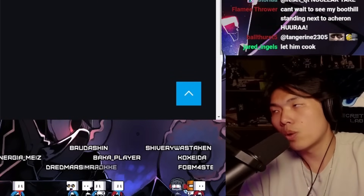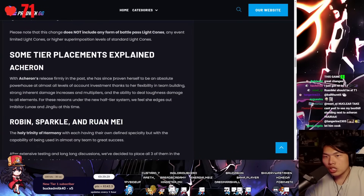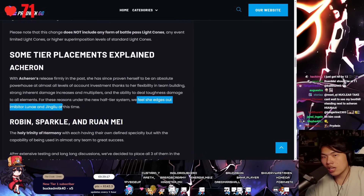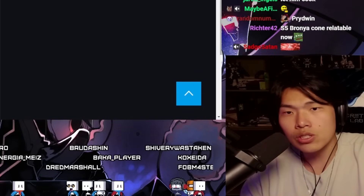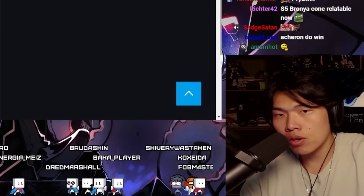Acheron, released firmly in the past, has proven herself to be an absolute powerhouse at all levels thanks to her flexibility in team building, strong damage multipliers, and the ability to deal toughness bar damage to all elements. She edges out Imbibitor Lunae and Jingliu at this time. I think this is absolutely valid — she is way, way, way better than Imbibitor Lunae and Jingliu.